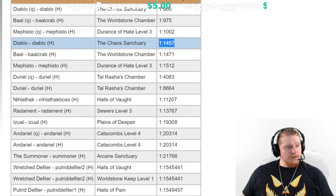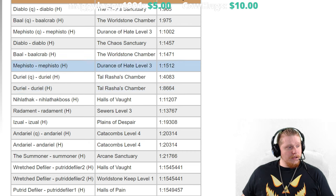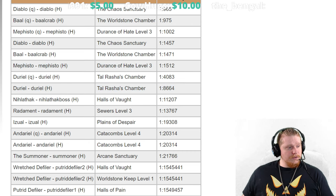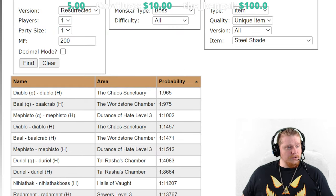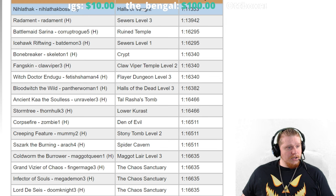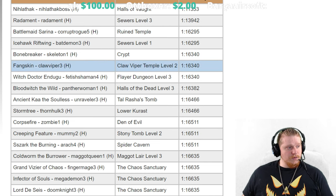It does look like Hell difficulty at 1 in 1,457 is our best chance, with Baal coming close behind at 1 in 1,471. Mephisto's not bad either at 1 in 5,012. Pretty decent choices all around there for trying to find one if you wanted to get one. As far as super uniques go, we've got some pretty crappy probabilities at 1 in 11,000, 13,000, 16,000 — it just gets worse from there.